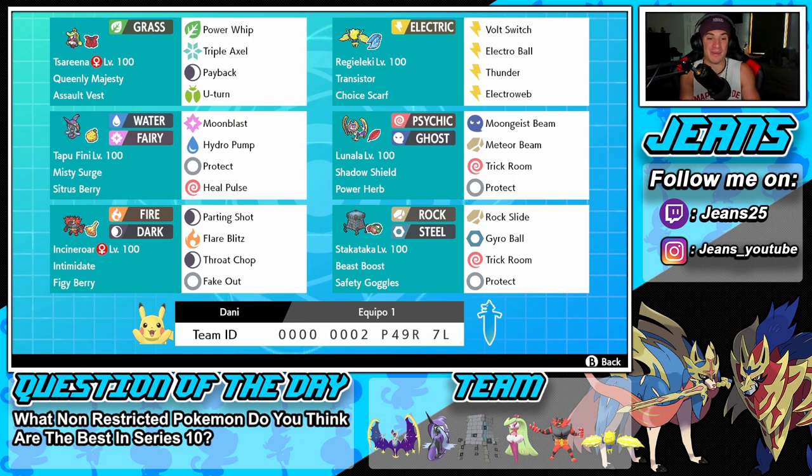Bottom left is Incineroar — this Pokemon is a beast, you guys have seen plenty of Incineroar gameplay, so check it out if you want. The final Pokemon on the team is Stakataka. This guy is super good especially in Trick Room — Beast Boost ability, Safety Goggles as item, Rock Slide and Gyro Ball for STAB, then Trick Room and Protect as its final two moves. Rental code is at the bottom of the screen.